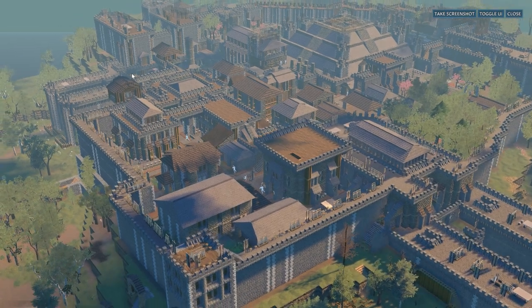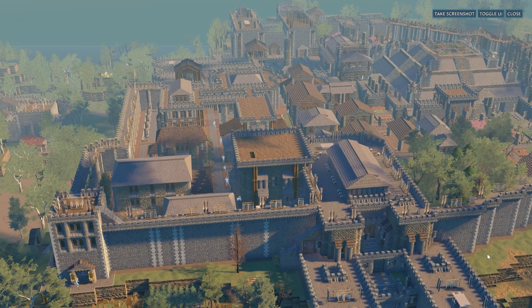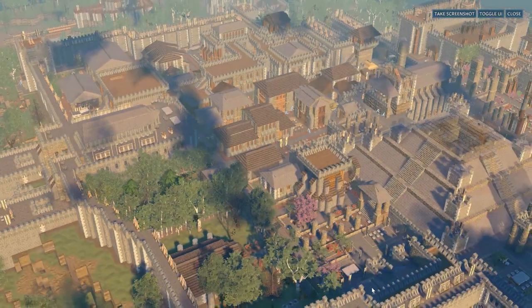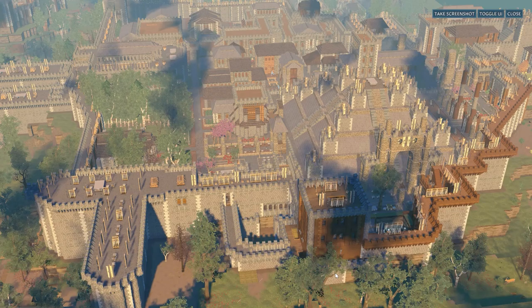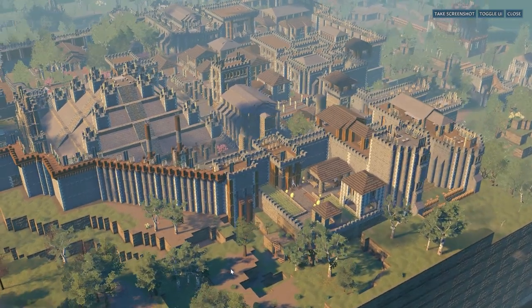Sorry for the framerate drops — it is inevitable with such insane builds. Besides its immense size, the second thing we can notice about the settlement is the choice of material: limestone blocks with some clay and wood roofs and battlements in the mix. There is a truly impressive amount of individual, uniquely designed buildings in this main settlement and even a pyramid which we will take a peek at a bit later.